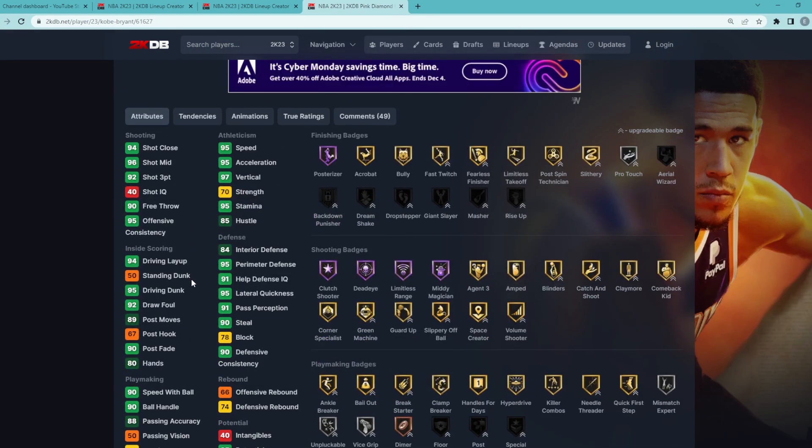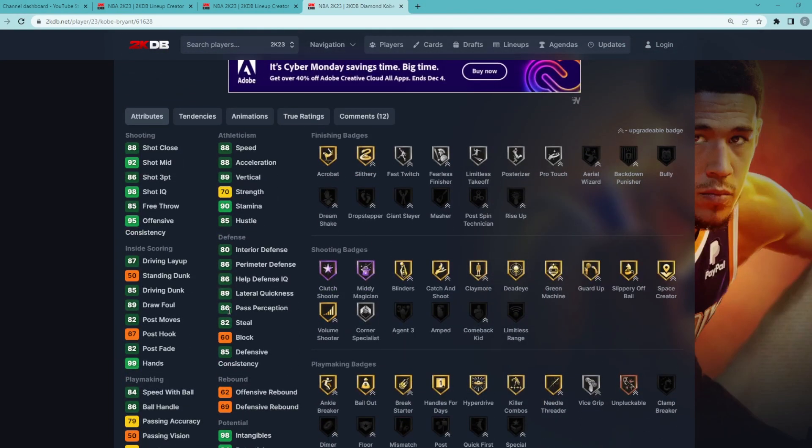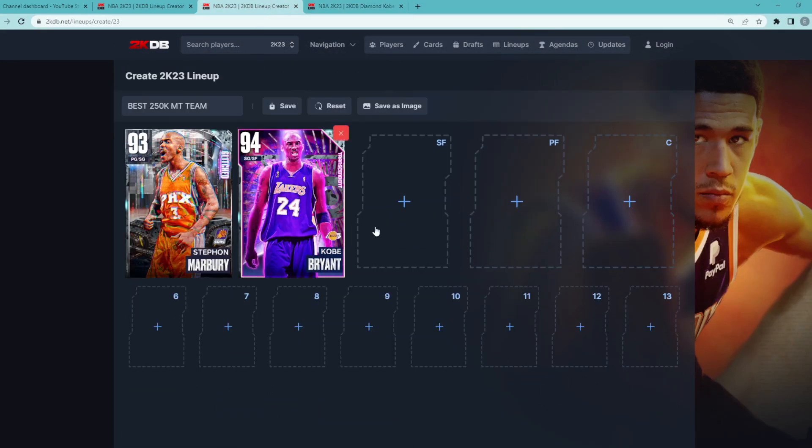His pink diamond stats are so much better, but we don't have that much MT to spend on this squad, so we're going to pick up his diamond version for about 25,000 MT. He's going to give us some very solid defense while also being a great offensive card.